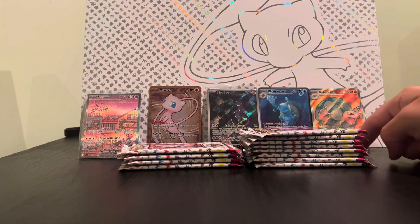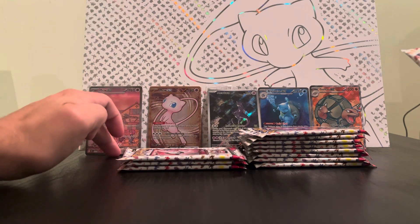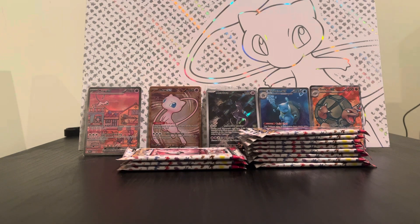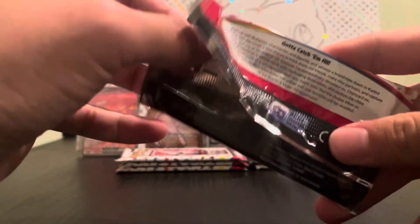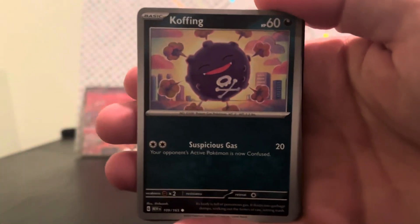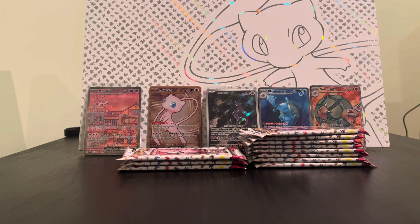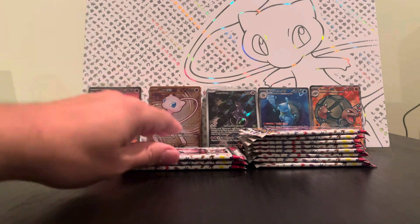On to the next pack, see if we can get lucky. I think I have the Squirtle one already, so I'd like to have the Wartortle. And we got a Golem EX — we pulled that before. No hype, not that I haven't — don't get me wrong — but it is a card we already have. That Blastoise EX though, ooh nice! I'd love to get it graded. I want to get the Charmander, Squirtle, Wartortle, and Blastoise — the whole set — and then get them graded too.